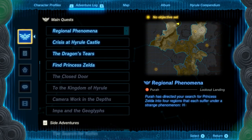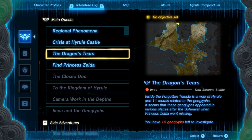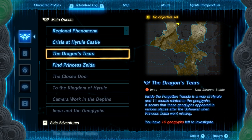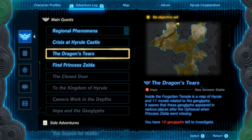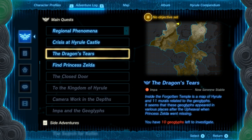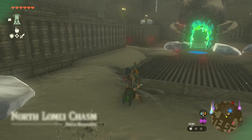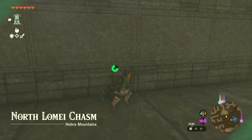Movies, dragons here. Inside the Forgotten Temple is a map of Hyrule and 11 murals related to the Geoglyphs. It seems that these Geoglyphs appeared in various places after the upheaval. Princess Sado, I'm not missing you. I mean, there's one right next to me. I couldn't find the tear — I don't know what you're wanting me to do.